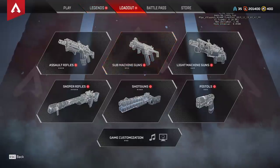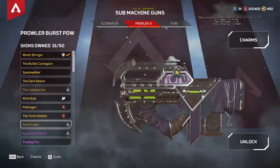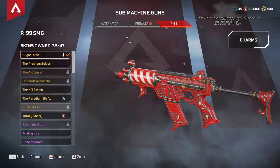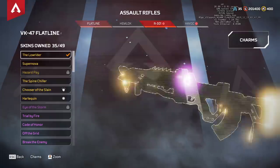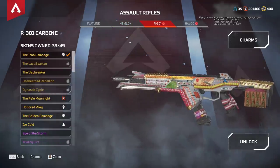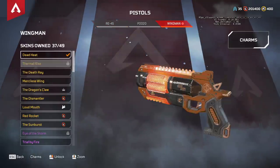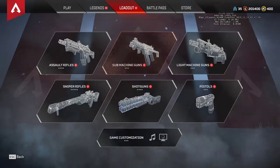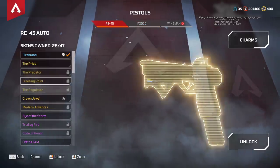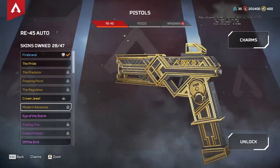Now let's see if we can figure out what the new direct purchase items are. Dark Fright - that's new. A new Prowler skin that definitely goes with the Caustic skin. Monodon Advance - that's new, look at that. So that's two new ones found so far.